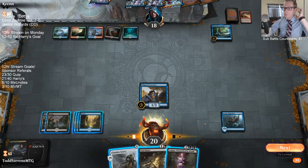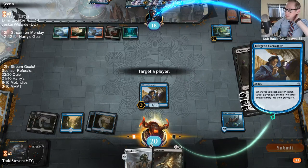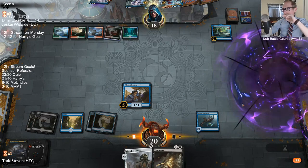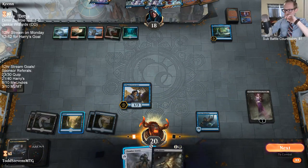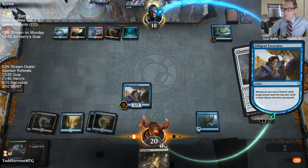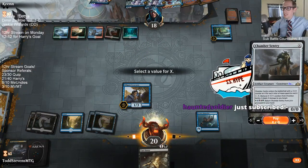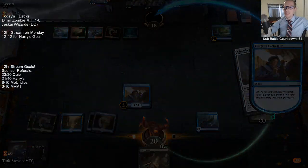If our opponent has no interaction we win. That resolved — they have to have a removal spell for Excavator now; a counterspell doesn't work anymore. We got them! We beat Temur Reclamation — that's a feel-good win. Turn five kill — opponent scoops them up.